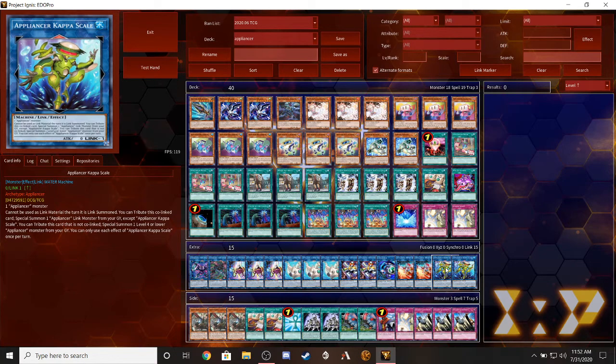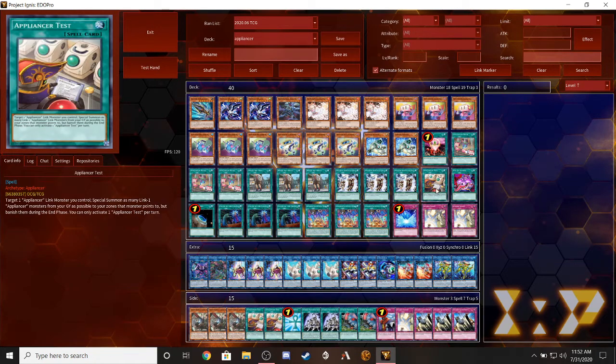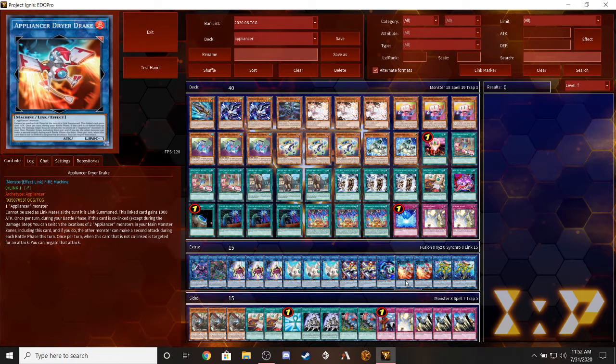We have two Appliance Kappa Scale - the last of the Appliances we have, since we don't have the fan card yet. When this card is co-linked, you can tribute it to special summon one Appliance link monster from your graveyard except Kappa Scale. When it's not co-linked, you can special summon one lower Appliance monster from your graveyard. You can only use this effect once per turn. Basically it brings your Appliances back for free, which is really nice.